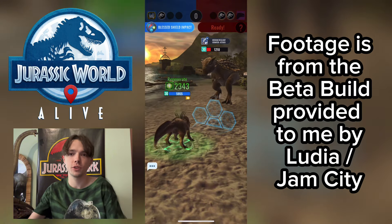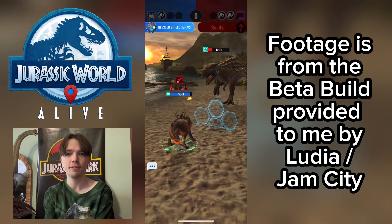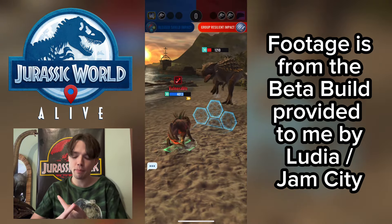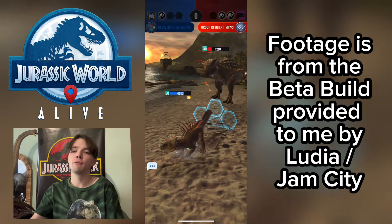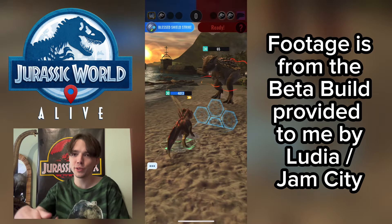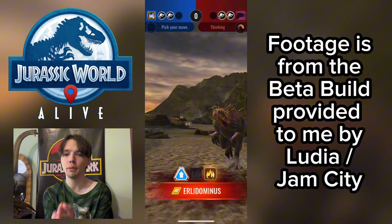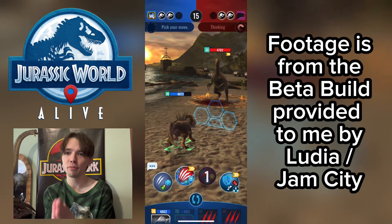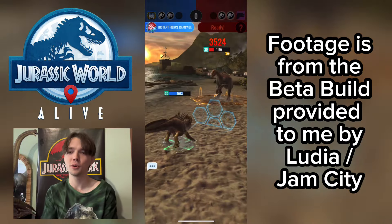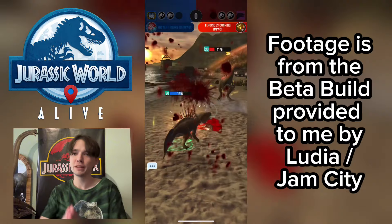I would love for Parasaurolophus to have an Apex hybrid, although I'm not happy with its design — it doesn't have any horn. It's made from both Triceratops and Parasaurolophus, yet all it has is the dome from Dracorex. What happened to the Parasaurolophus crest, and what happened to the Triceratops horn? Ludia, if you're watching this, please — add the Parasaurolophus horn. If you're making a Parasaurolophus hybrid, you can't neglect the crest or horn, please.